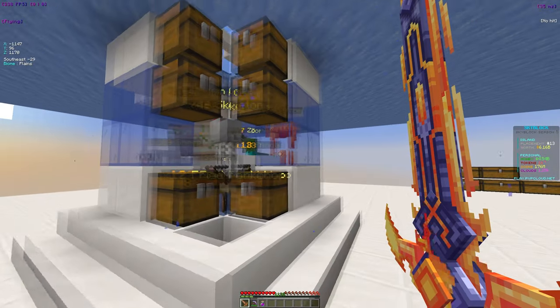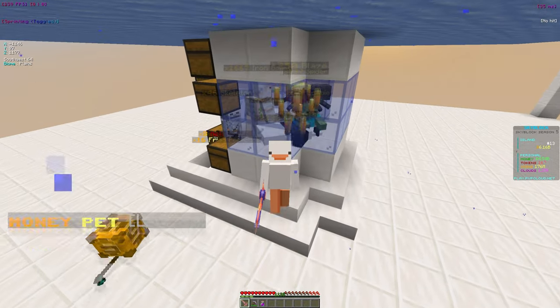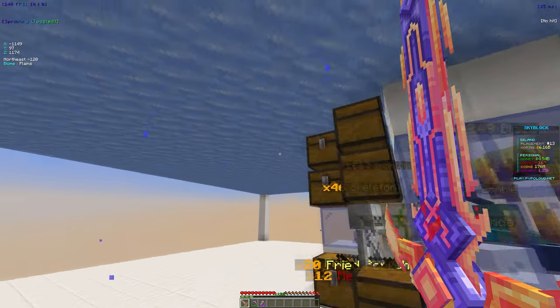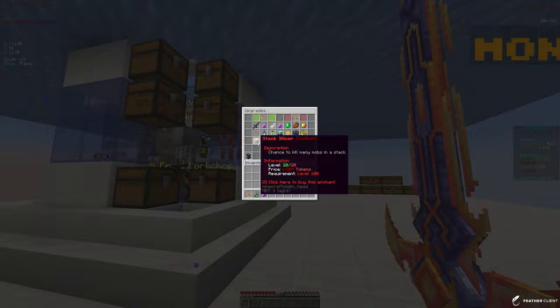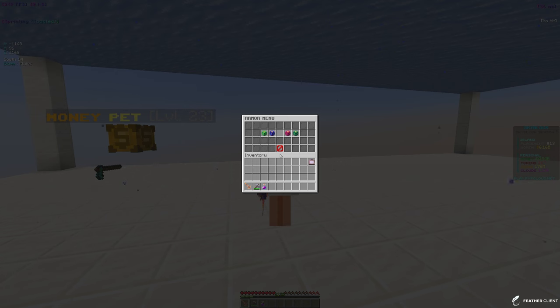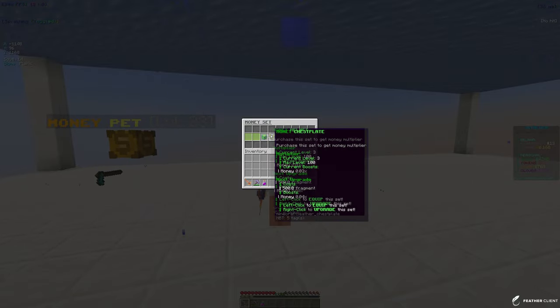Cash cash gives you about 100k to 400k per mob. We have stacks of 200 and 77 here, plus 1,000 iron golems over there — so that's around 1,000 times 400k, which is a lot more than stack slicer gives, which is about one million per minute. While you're grinding, go into your sets and equip the money set. You can click the middle button to start collecting money fragments.